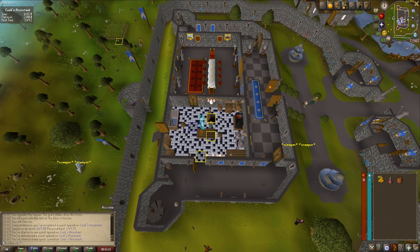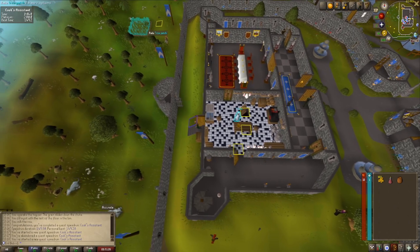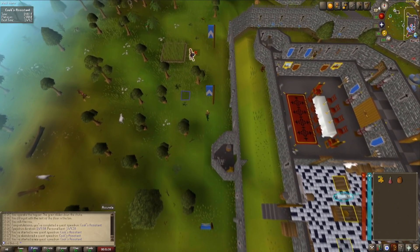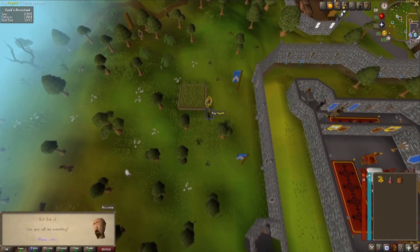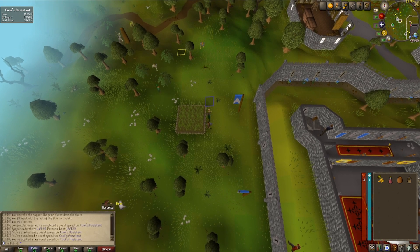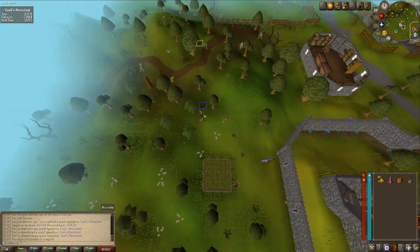So you pick the pot, run towards the farmer near the patch, just speak to her and you want to use options three, two and one. This will give you a bucket of compost which you need to empty out onto the floor.